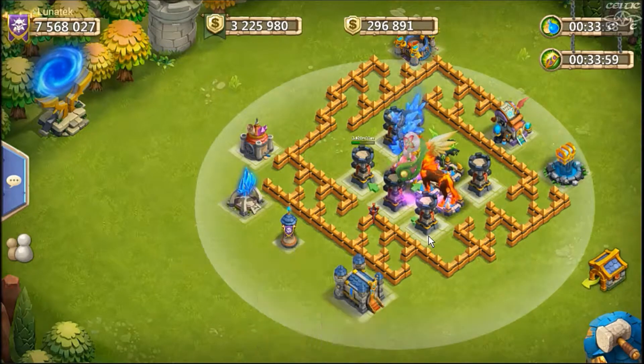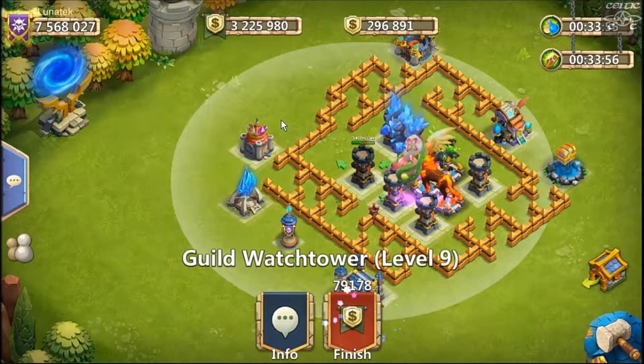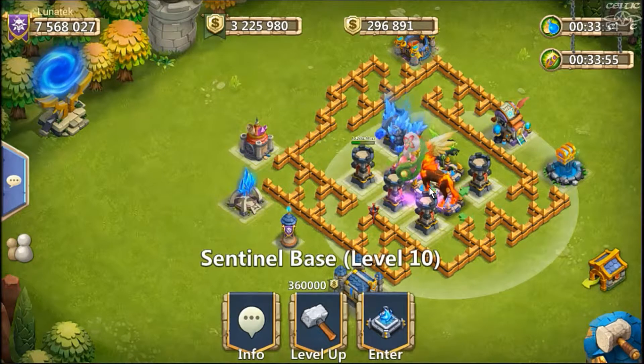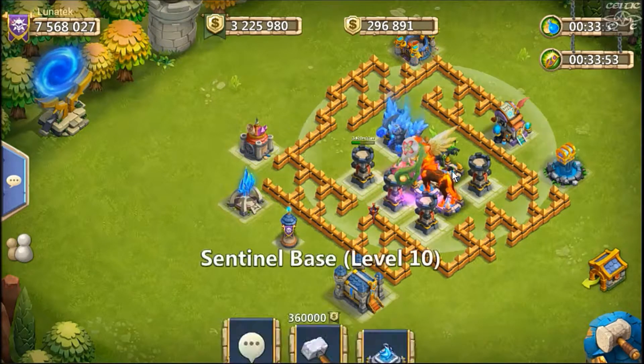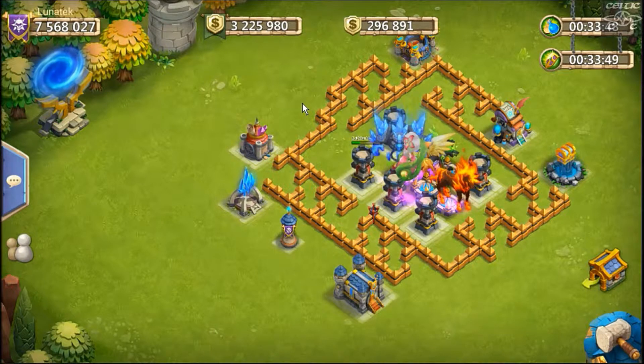We've got three level 10 arrow towers and two level nine, so the arrow towers still need a lot of leveling up, and the hero bases are only at level 10 as well. So it's not the strongest setup, and I think to clear stage six with this setup is pretty good.